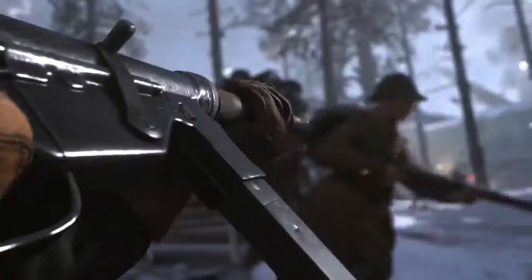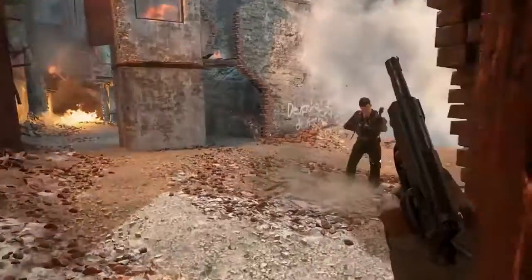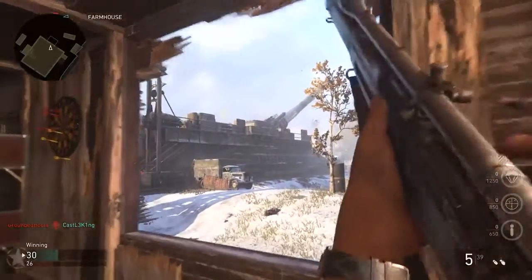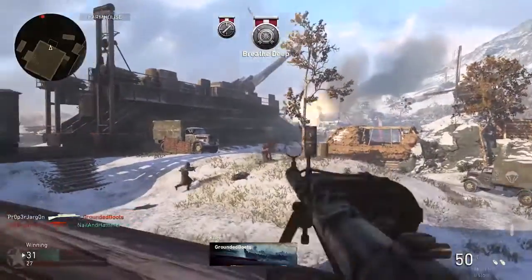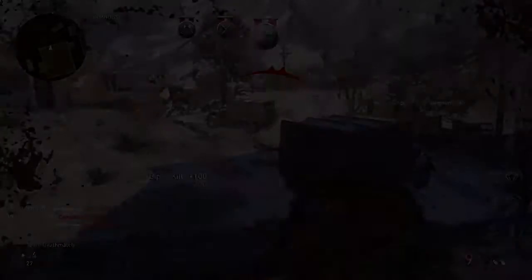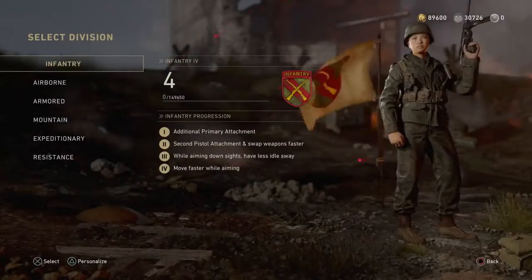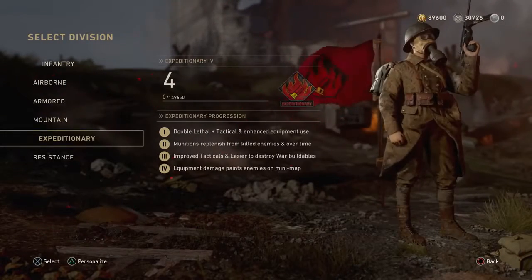Our first major change: Division skills like the SMG Suppressor, Shotgun Incendiary Shells, Rifle Bayonet, and Pistol Tactical Knife will all become standard attachments that you select as part of your loadout. As for the Sniper Sharpshooter ability and the LMG Bi-Pod, both of these will be available globally with any weapon of its type. Shifting these weapon class attachments out of divisions gave us the opportunity to amplify the playstyle focus of each division with a fourth new ability, and rebalance the lesser used divisions like Armored and Expeditionary.